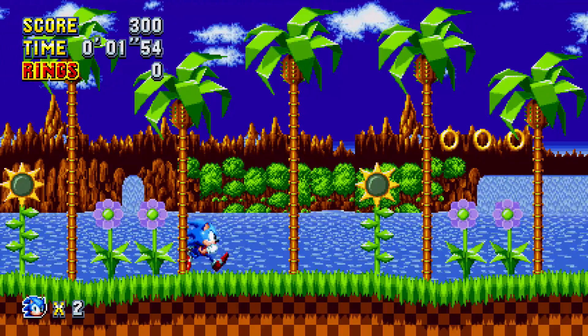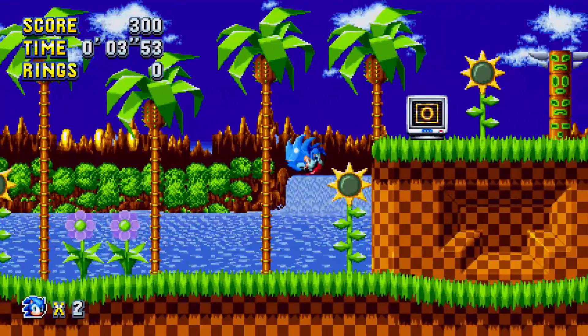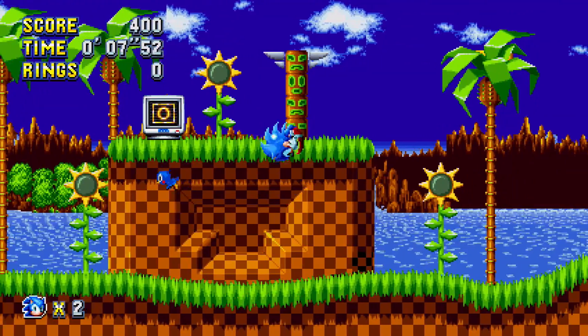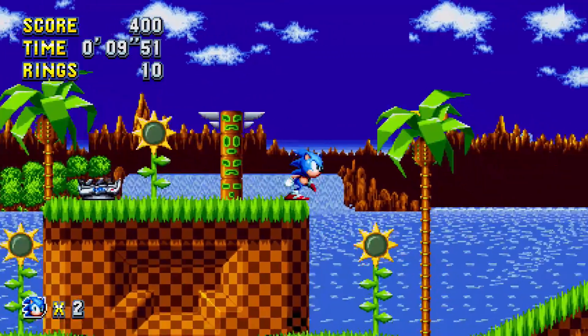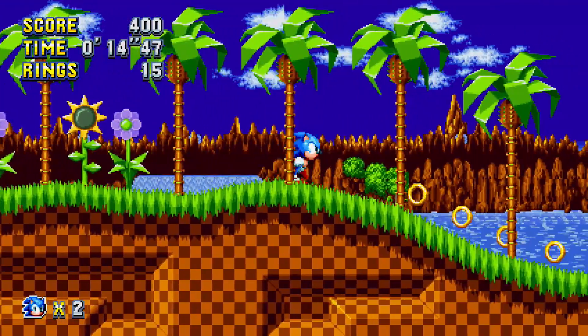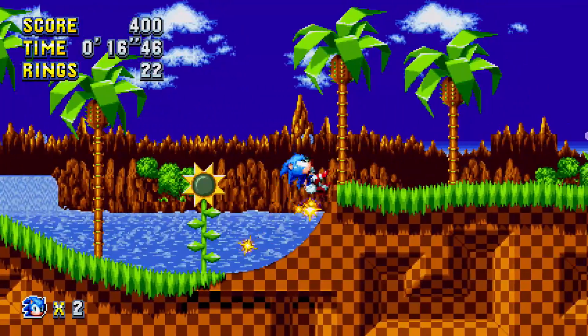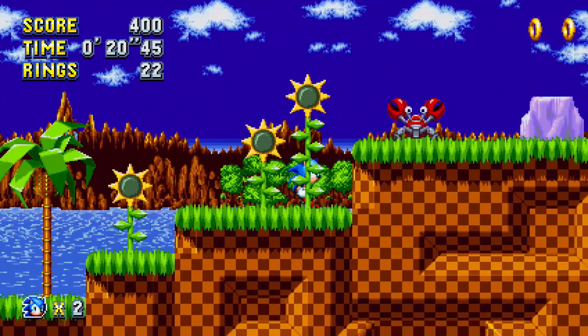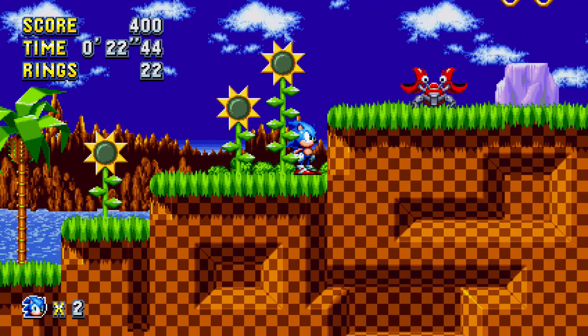So the Sonic 3 and Knuckles ability is the Insta Shield. You just press the attack button while you are in mid-jump. What this does, in a nutshell - its most obvious use - is that it allows you to not take damage from enemy projectiles. And that's pretty much the only use for it. Let's see if I can demonstrate it on this crab thing here, if it'll fire something at us.